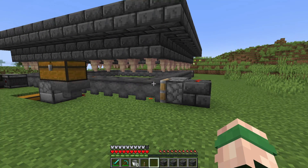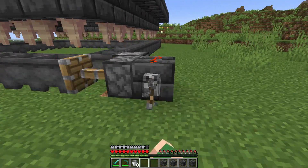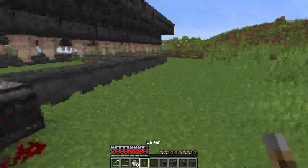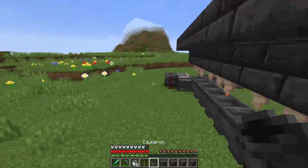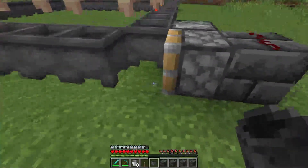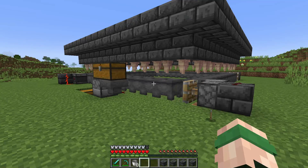To turn off this lava farm — as it is quite noisy — you'll want to go ahead, place a lever here, flick it on, and it will stop it. To start it again though, you need to go ahead, grab this cauldron right here, place it again here, and then flick that lever again, and it will begin to run the exact same way. You need to do this every time you want to start and stop the machine.